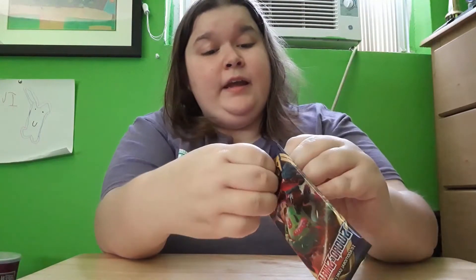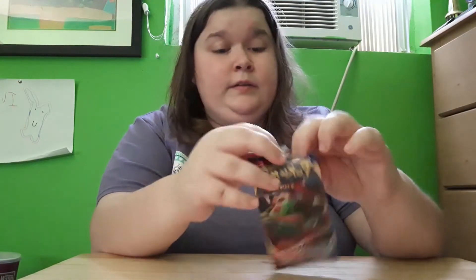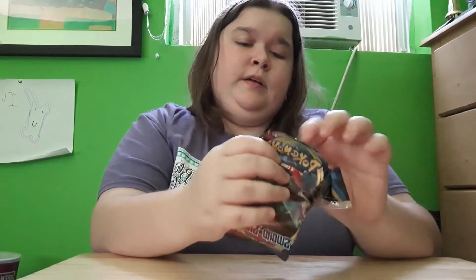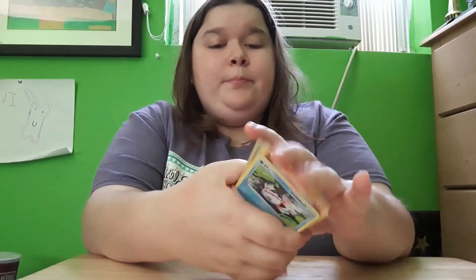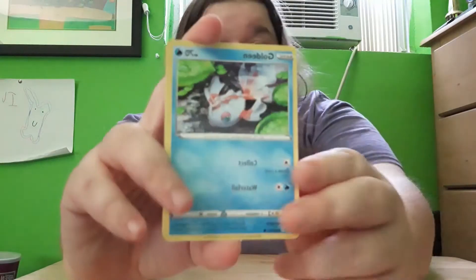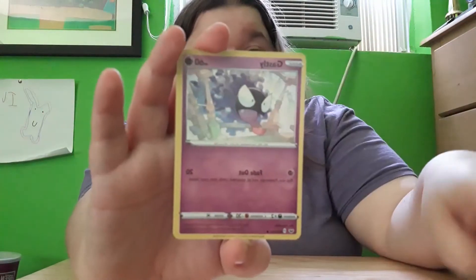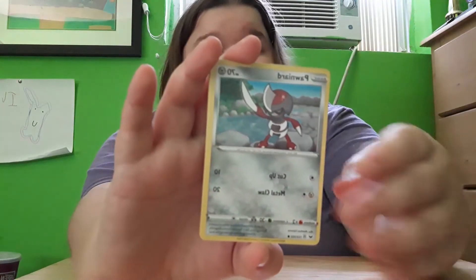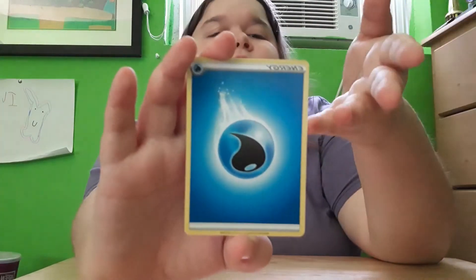So let's just go ahead and get into this booster pack right here. You all know the drill — one, two, three, four cards. We take them, we squeeze them right there in the middle. And let's see what we get. We get a Goldeen, a Rosalia, a Ghastly, a Pottyard, a Sizzlipede, and Water Energy.